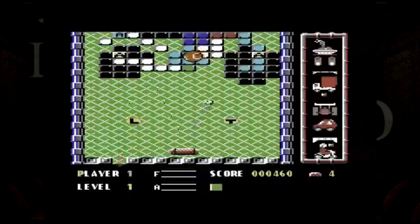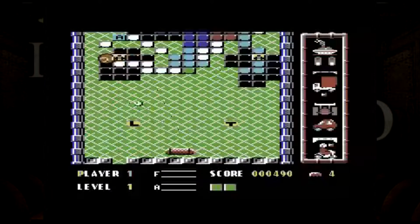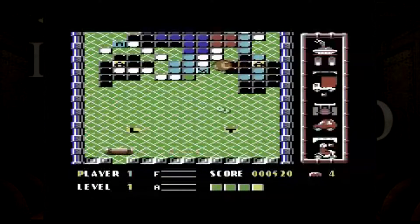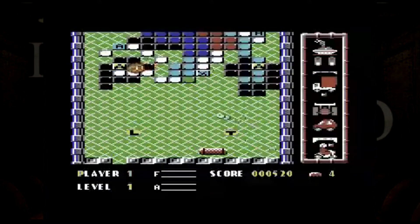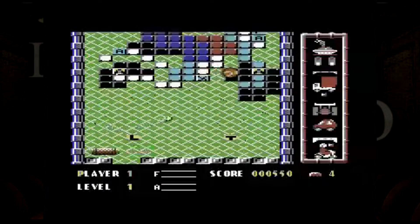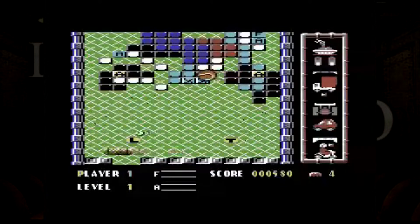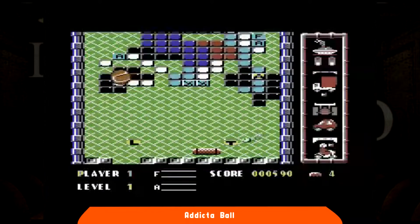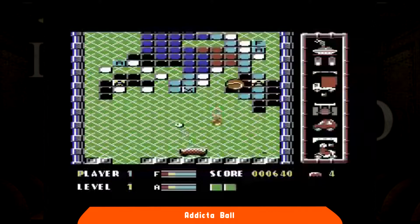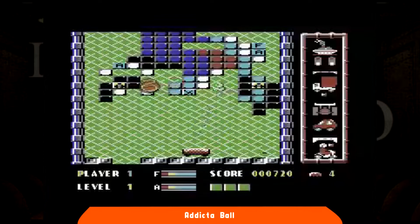La Alligata Software di Sheffield si avvicinava alla conclusione della sua rispettabile carriera, ma nonostante la vicina fine del business, è riuscita ad offrire un dignitosissimo gioco come Addictable per Commodore 64, MSX ed Atari ST, con una versione Amiga che arriverà poco più in là. Come le immagini lasciano facilmente intendere, si tratta di un discendente di Breakout, sicuramente più vicino all'evoluzione proposta da Arkanoid.